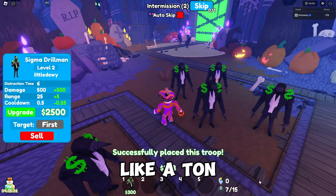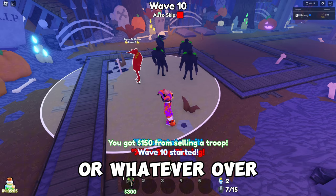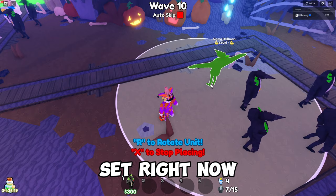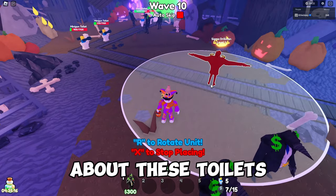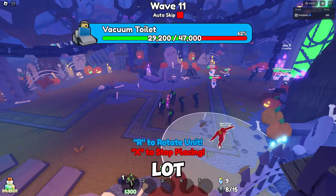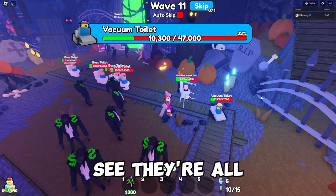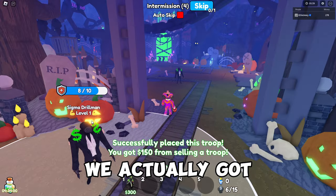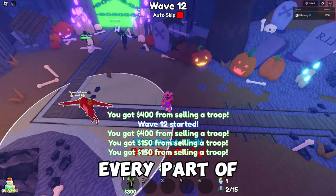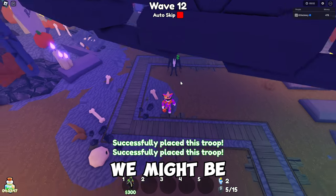I placed a ton of Titan Sigma Drill Men over here for coverage. Toilets are coming in and I think we might be set. There's a big wave coming through — I'm kind of scared — but we actually clutched it. Now I think we need a Sigma Drill Man at every part of the path.